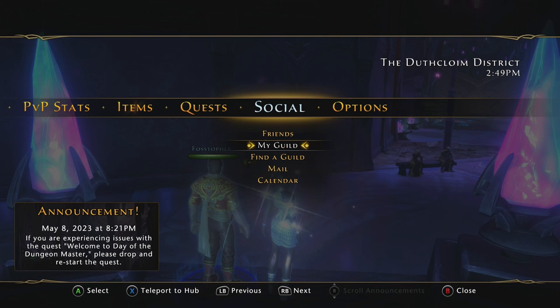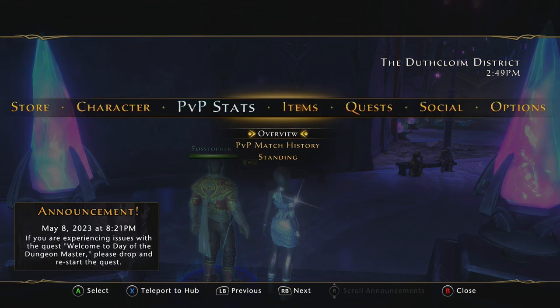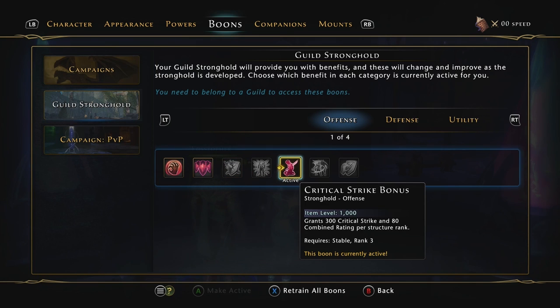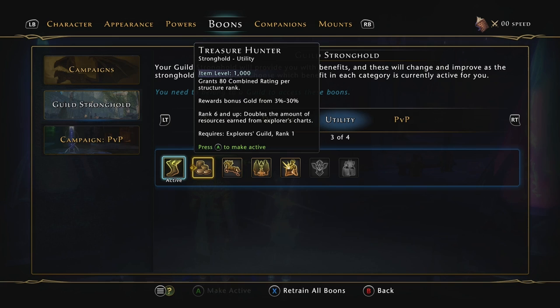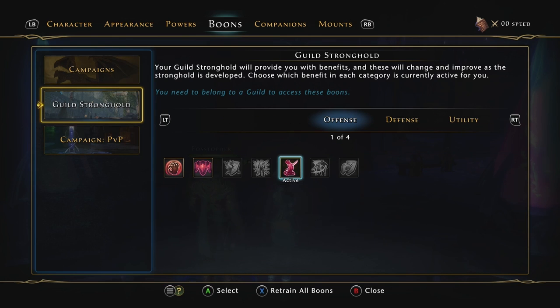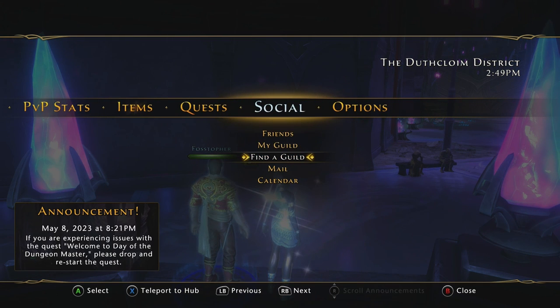Step 2: Join a guild with boons. Obviously it would be most beneficial to join a guild hall 20, because it will provide you with the highest amount of item level with the boon options. If you get invited to a guild that's a work in progress, that's totally okay and honestly very noble of you. You can still get boons in those guild halls, they just won't provide as much item level. Since this video is all about getting to 50k item level, just be forewarned that a guild hall 20 is really what you want for maximum benefits. To find a guild, just open up the Find a Guild option in your menu.